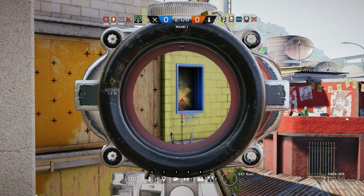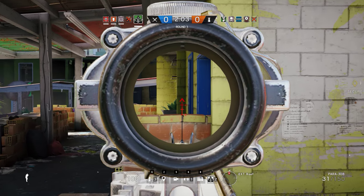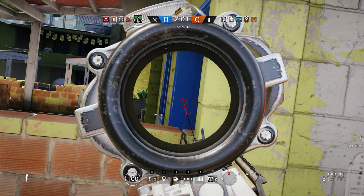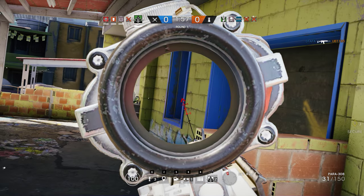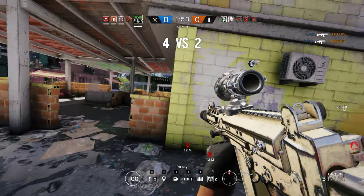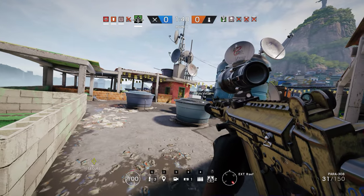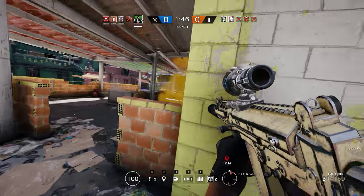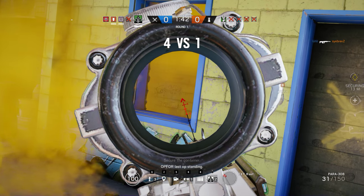I blew off the corner of the door. One coming up yellow stairs, one's gonna peek out from the bottom. Cav coming up yellow stairs. Smoke on yellow stairs. I'm dry! Smoke's coming up yellow stairs, we're old. Good line on it. Cav's coming up yellow stairs now. You guys could probably secure — secure the container.